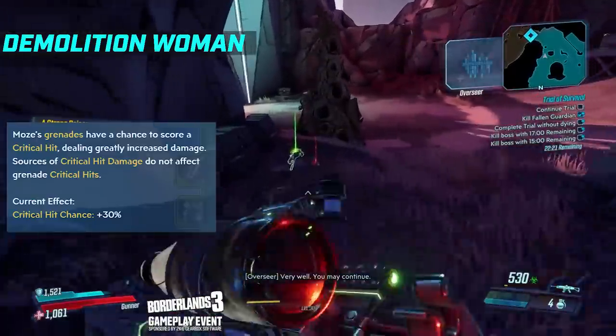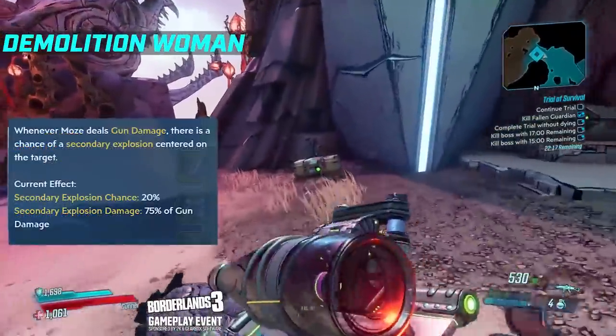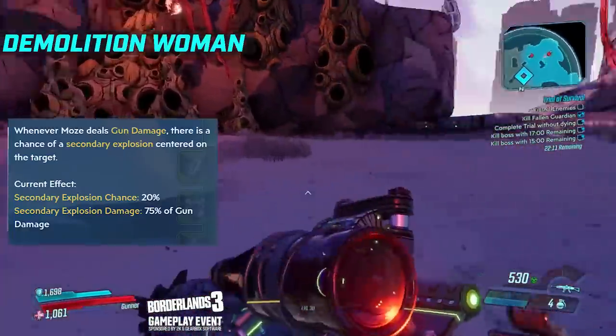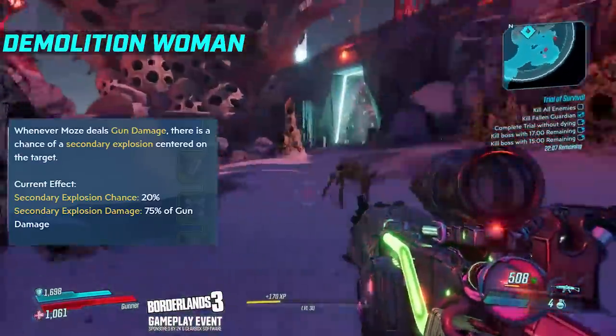And Pull a Hurley Pin, which is ridiculous - your grenades have a chance to score a critical hit. The capstone is Short Fuse: whenever you deal gun damage, there is a 20% chance of a secondary explosion going off at 75% of your gun damage. You'll see the general playstyle on screen from the live stream.